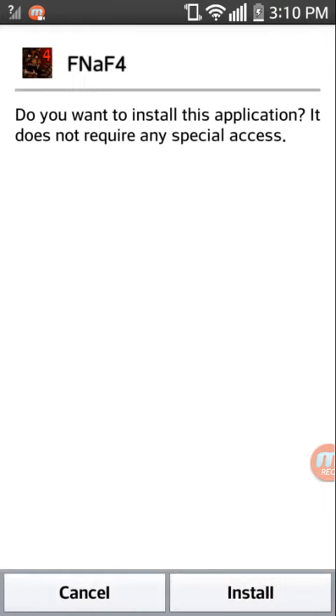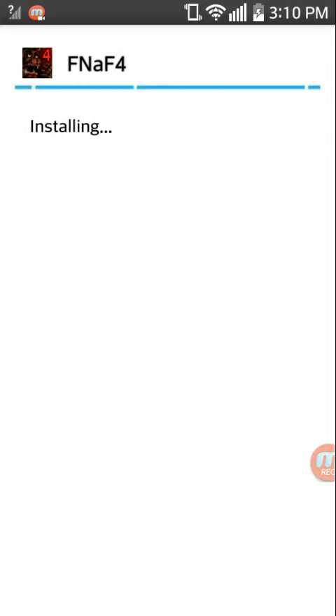If you go and hit install, it's gonna start installing any game you want — any kind of game. This is how you get everything. It'll start downloading. This is only for Android devices.